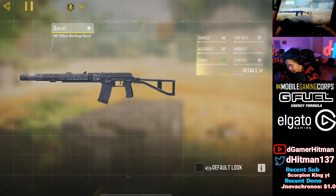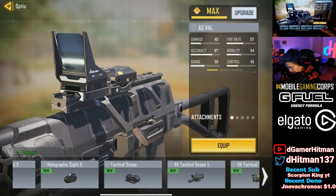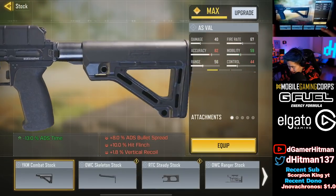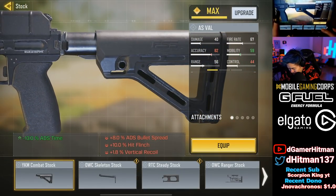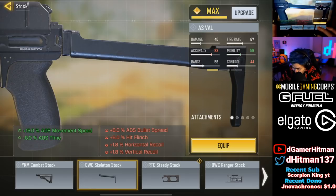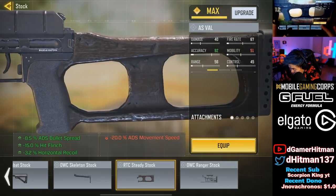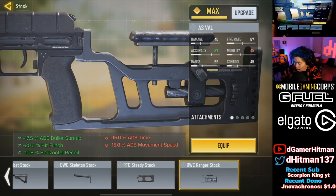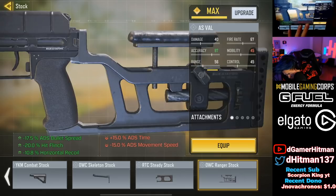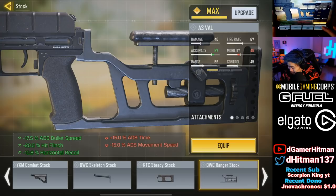Sites are the regular same-old options, so no need to look at those. For stock, we have the combat stock — you don't really lose too much with that. We have the skeleton stock, and then a steady stock that could be viable. There's also a 17.5 ADS bullet spread stat. Bullet speed is not fire rate — bullet speed is how fast a bullet reaches its target.